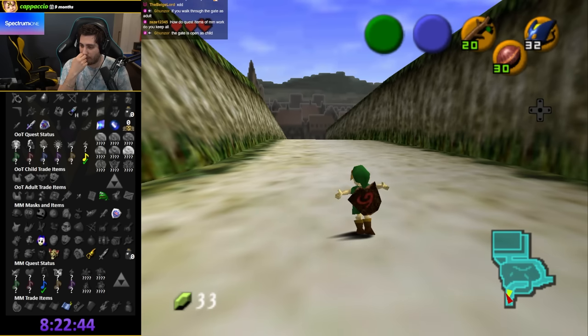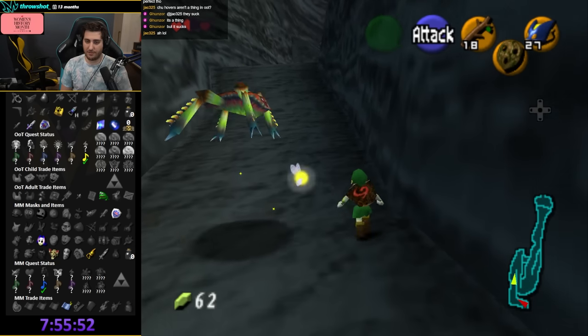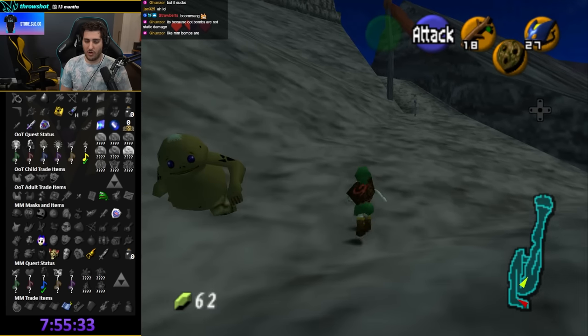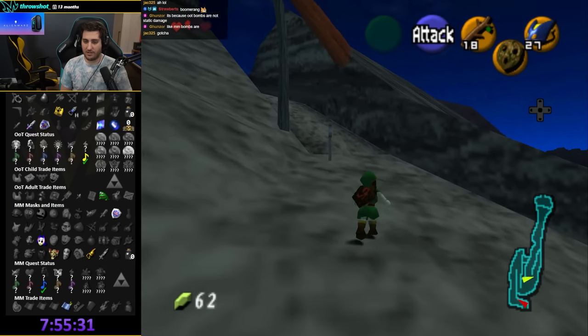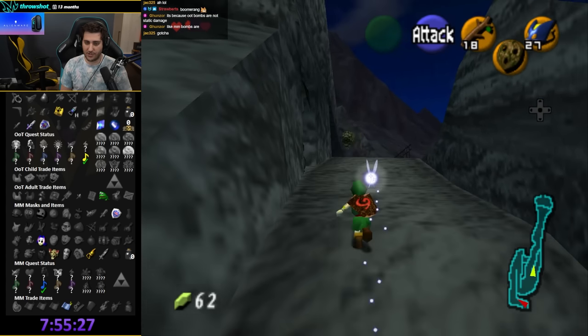If you walk through the gate as adult, the gate is open as Child — wait, really? So maybe it's open because I already did. There's a ton of stuff to find here, and there's also a billion checks in Goron Village we can get.